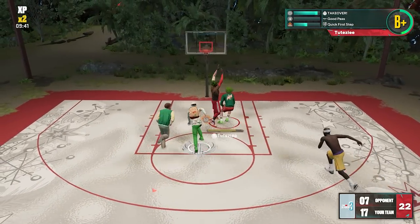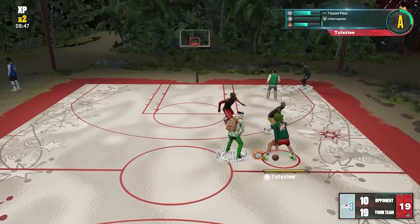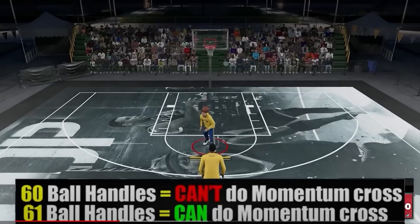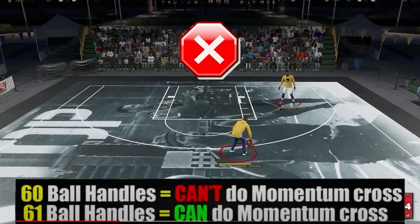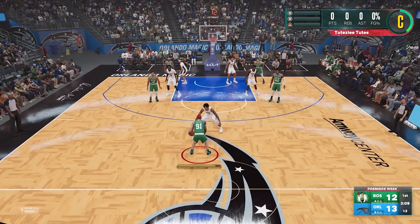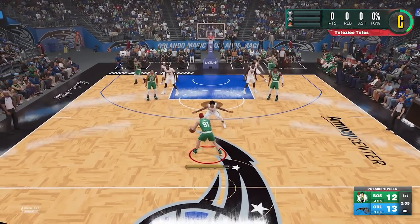So the main question is: does skill boost add any attribute? To find that out, I'll be using the same method I used on Floor General — I'll be using momentum cross as a metric. For those who don't know, if you have 60 or lower ball handles you can't do the momentum cross; you need at least 61. I have 60 ball handles, so I only needed plus one. But even with a playmaking boost, I still can't do the momentum cross — which means skill boost won't give you even plus one on your attributes.